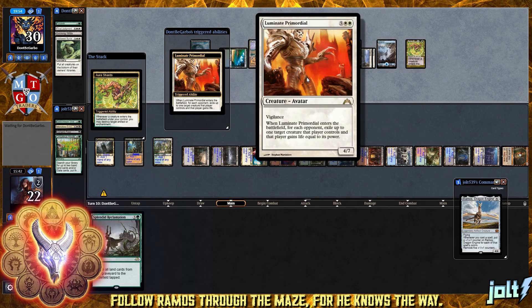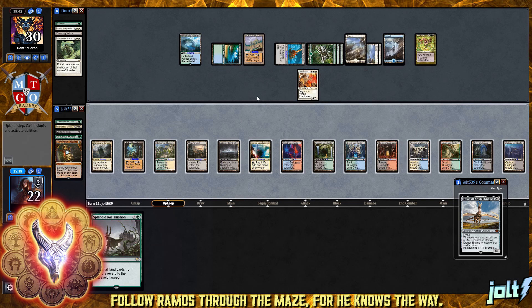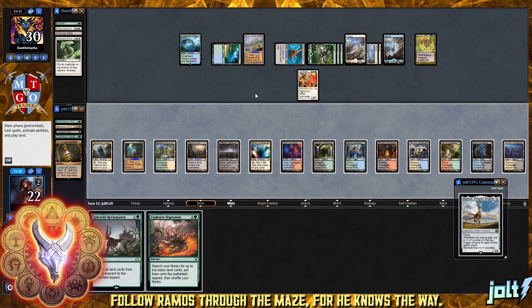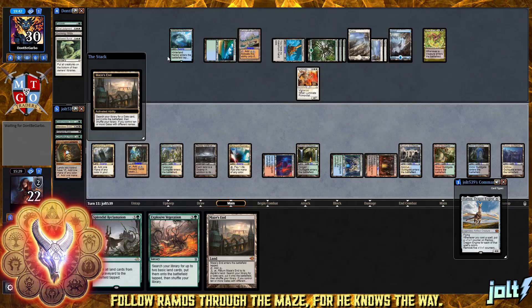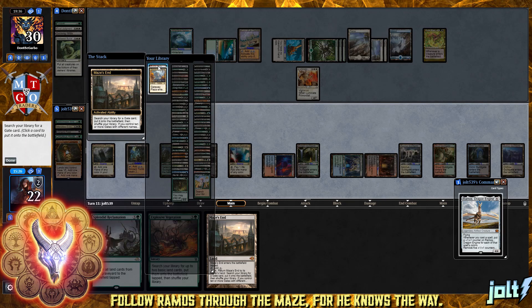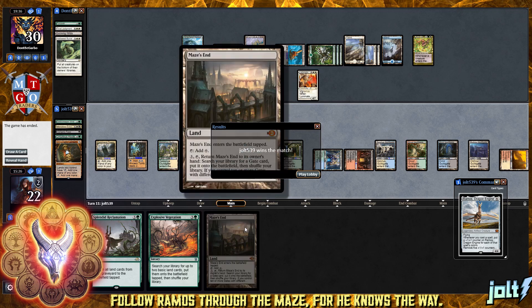Opponent's going to go for Primordial - enters the battlefield, for each opponent exile up to one target creature that player controls. They end up hitting our Chromatic Lantern. But we've got so many gates on the battlefield that we're in a pretty good spot - it's not really going to matter. Let's go for Maze's Inn, grab that last Guildgate - Boros Guildgate. That's going to be all ten Guildgates. We go ahead and get down Maze's Inn. Opponent is going to scoop it up.